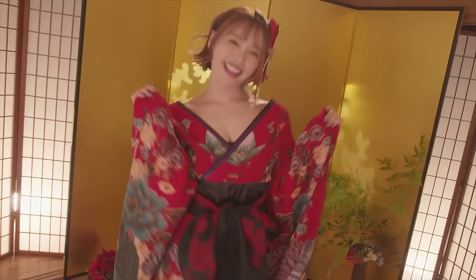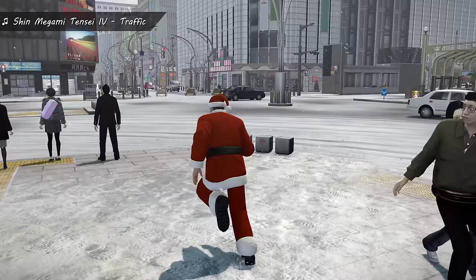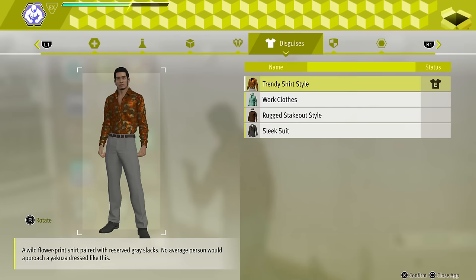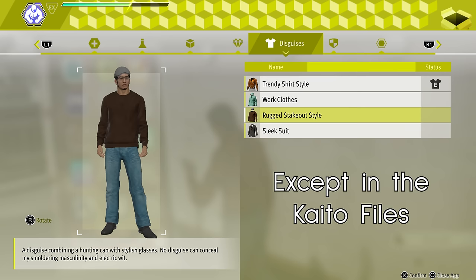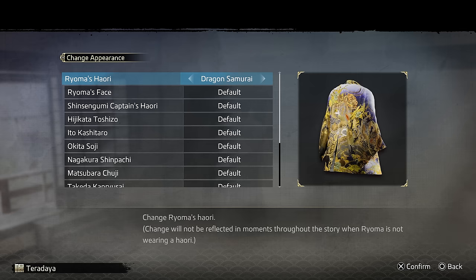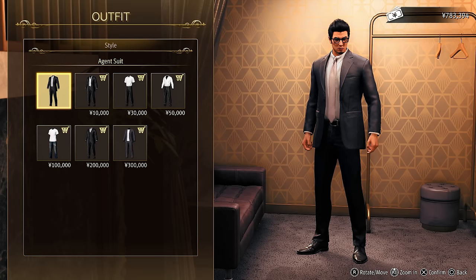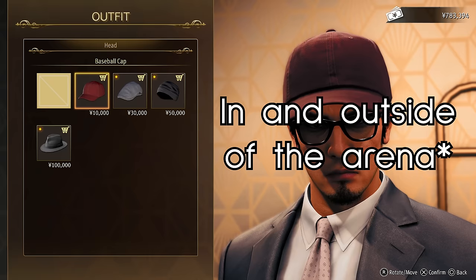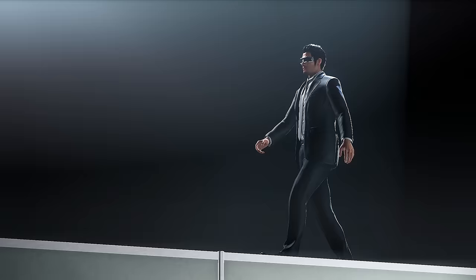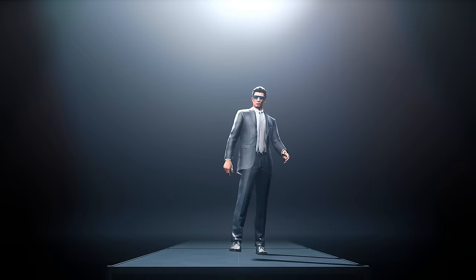In previous games, after completing the main story you can equip various outfits — although Judgment and Lost Judgment don't let you do that for some reason. In Gaiden, you can edit your appearance and there are a lot of new choices for customization, with different sets to swap to and separate sets for battle and outside of battle. There's a surprising amount of customization, though it's quite bare bones compared to many other games — but it's nice to have.